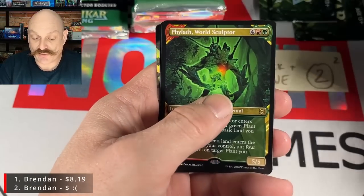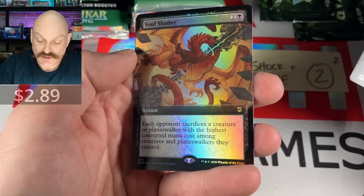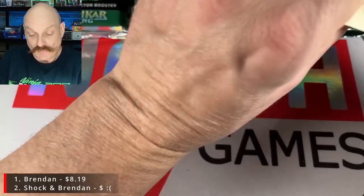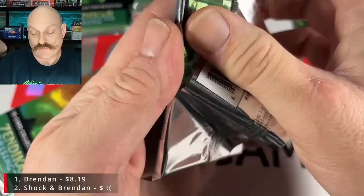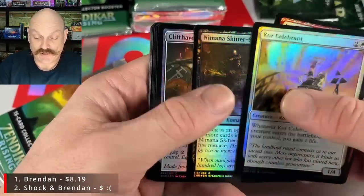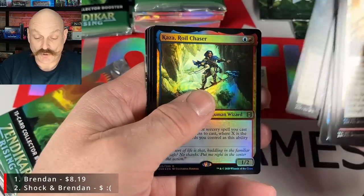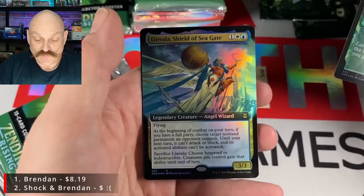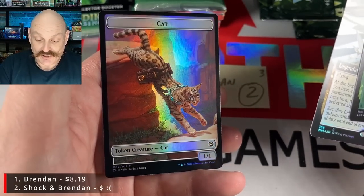I think I see in foil what we just got in non-foil. Soul Shatter — each opponent sacrifices a creature or planeswalker among the highest converted mana cost. Shock, I don't think there's anything worse than Mina Box 2. Welcome, Morgan — let's go, buddy. He is in fine form for an expo here. I know we said that about Shock as well. This time is for real. It's Off Consumption.